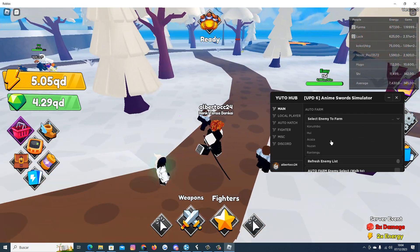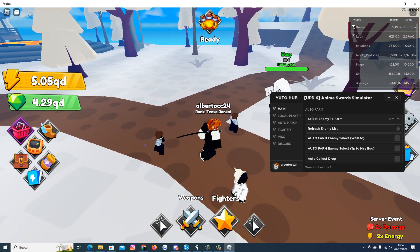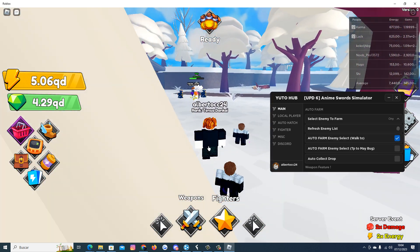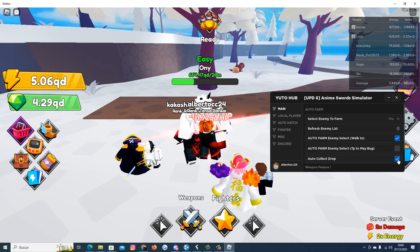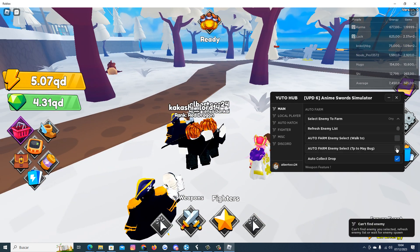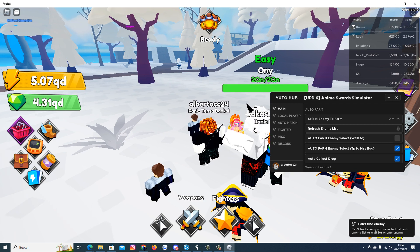I will show now the auto farm. I will kill onis here, which are the weakest enemy. Auto farm selected enemy — Wild 2. You can either enable Wild 2 or the TP; any of both are good. For legacy guys, I will enable the TP.